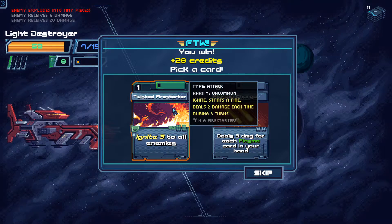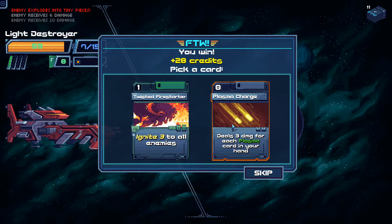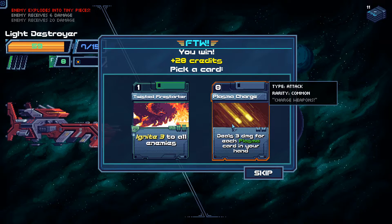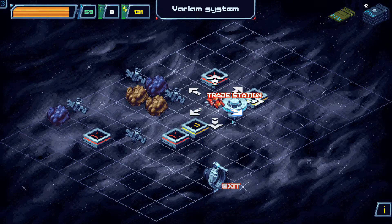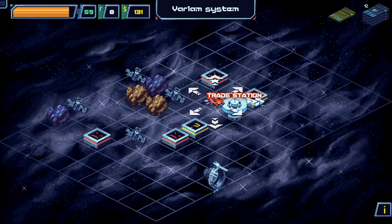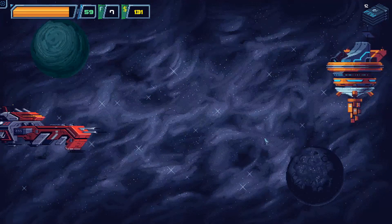Twisted Firestorm — ignites free to all enemies. Wow, that would work very, very well for us! There's also another random event over there, but we need to get to the warp gate, so we're gonna go straight to the trade station and see what's available.